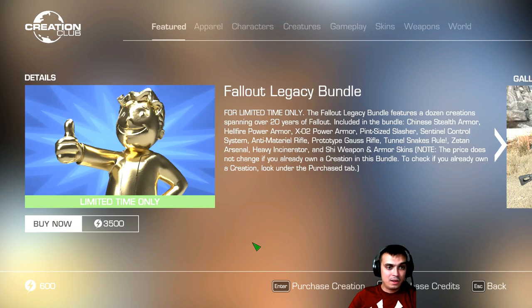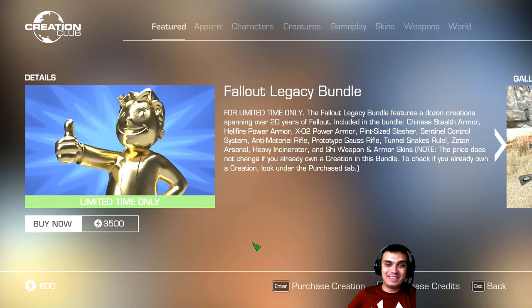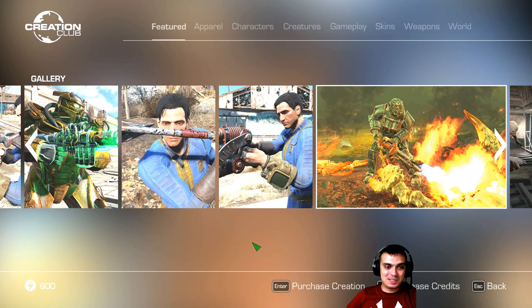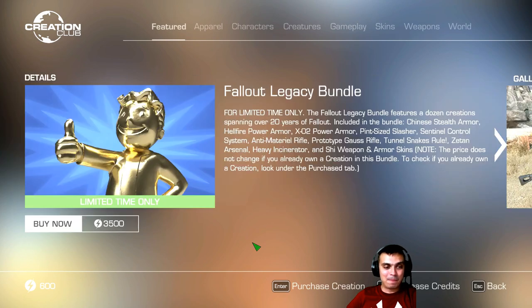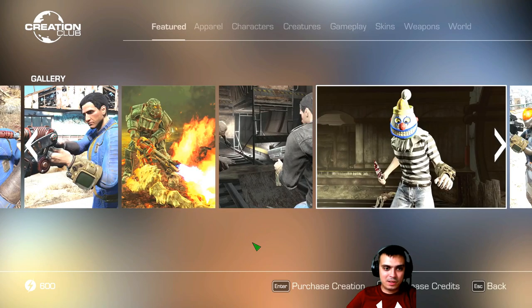I think that's this thing right here. Then the XO-2 Power Armor — XO-2 looks nice. I gotta say, guys, I think for Fallout 76 we're gonna get an XO-2 power armor, because most of the skins I've seen here ended up being on Fallout 76. What else — essential control system, team material rifle, prototype gust rifle, tunnel snakes rule — alright, that's the outfit. Oh yeah, tunnel snakes rule.